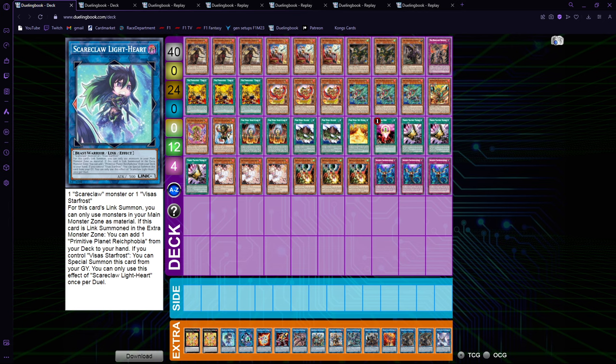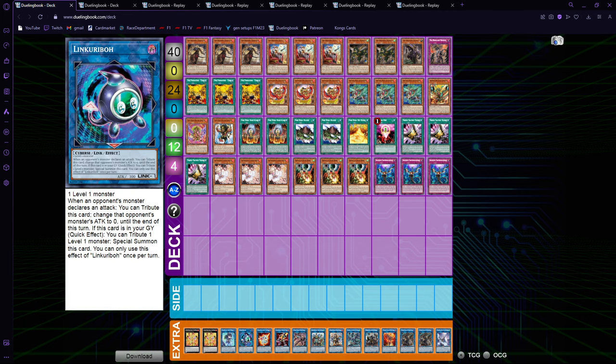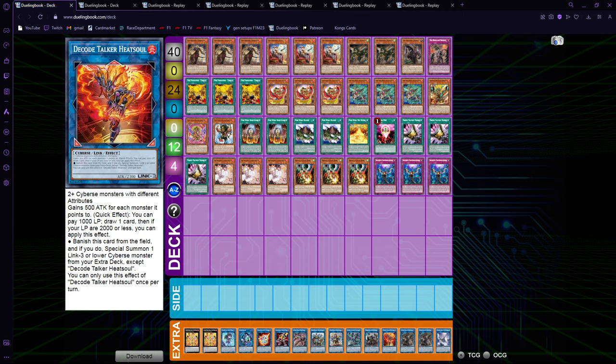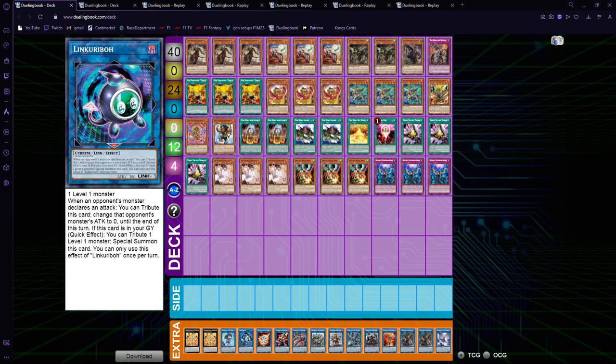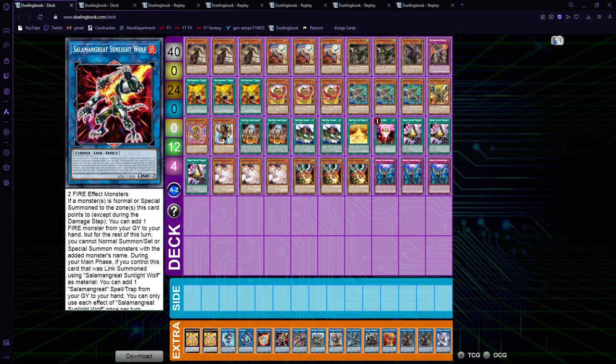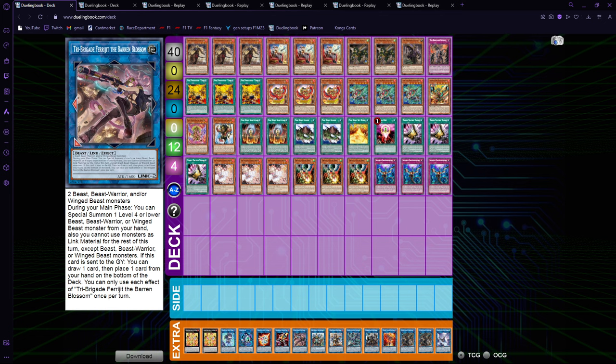Then we have one Scareclaw Light-Heart that you can banish off of a tri-brigade — just banish one, get the tri-brigade, link off the tri-brigade plus Light-Heart into Ferrijit and extend from there. Then Link Reboot and Al-Mirage as usual. These are mandatory in every version you make alongside the two Garunix: if you just play Fire Kings by themselves you need Link Reboot, Al-Mirage, Sunlight Wolf, and Each Soul so that your Fire King engine doesn't end on just one interruption.